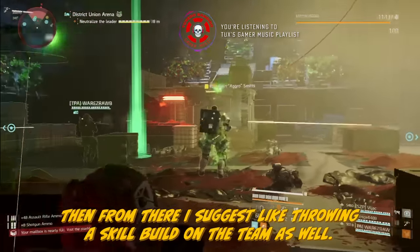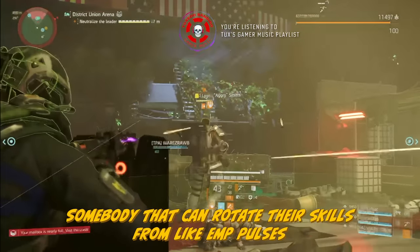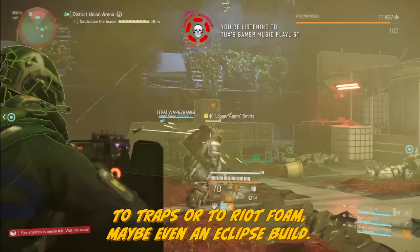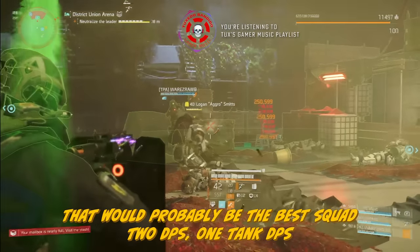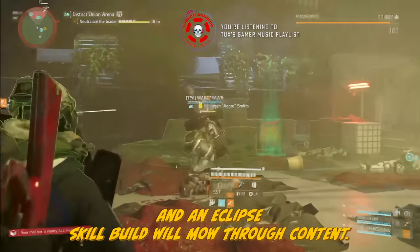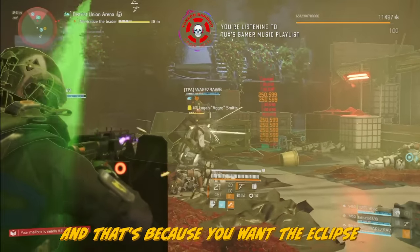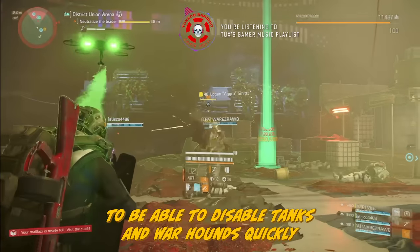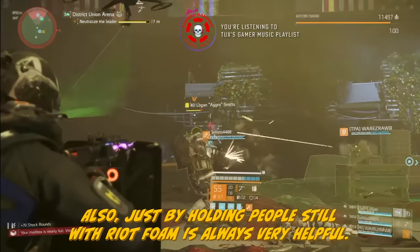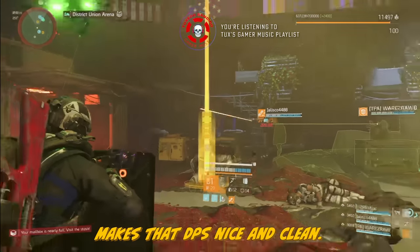From there, I suggest throwing a skill build on the team as well — somebody who can rotate between EMP pulses, traps, riot foam, or even an Eclipse build. That would probably be the best squad: two DPS, one tank-DPS, and an Eclipse skill build to mow through content. You want the Eclipse to quickly disable tanks and warhounds so your team can focus on the NPCs. And just holding people still with riot foam is always very helpful — it makes that DPS nice and clean.